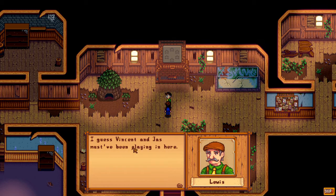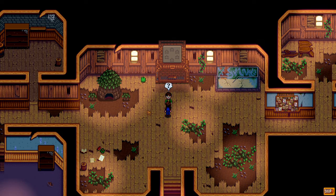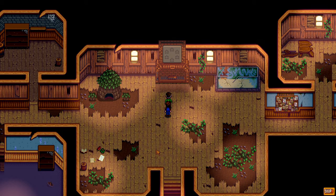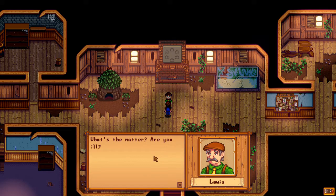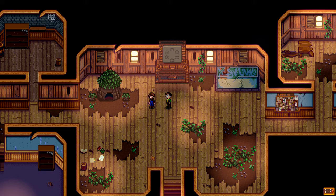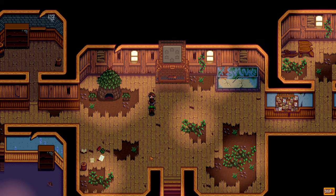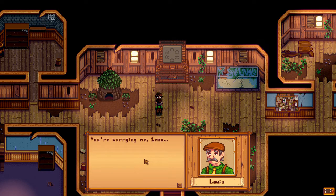I guess Vincent and James must have been playing in here - there's a little Fortress of Solitude in here. That belongs to this little guy and his buddies - these are Junimos. Lewis did not see the Junimo, but I did. He's like, what's your deal, are you sick or something? And I'm like, I swear it was right there. And there it is again - I see it and he doesn't. Now Lewis is like, okay, we got problems, because you are in charge of a farm and you might be crazy town.